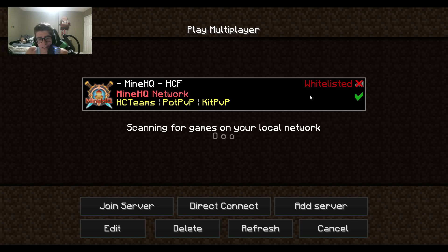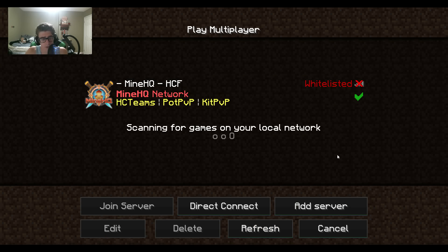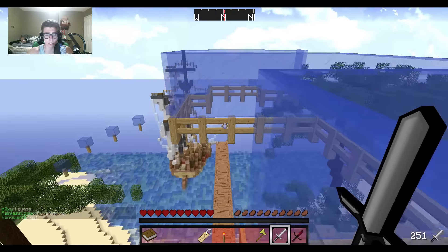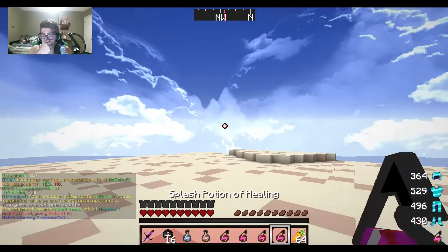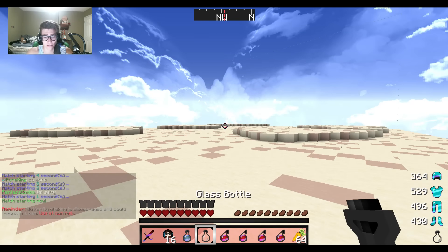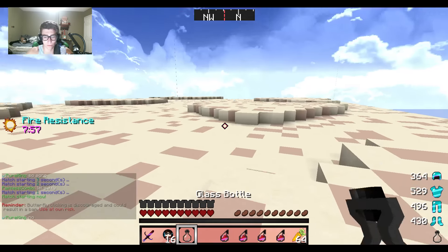Dang it - okay so we were on HC Teams and the server has been whitelisted for about six to eight hours now. I just came back on and it's still whitelisted. I really want to get these let's plays out for you and we only have around 10 minutes of let's plays recorded right now. The server's been down for hours - apparently the host is going through some problems and that's why Mine HQ is down. So we're gonna do a couple fights on PvP Lounge - that's what this server's called - just kind of hang out on this practice server.